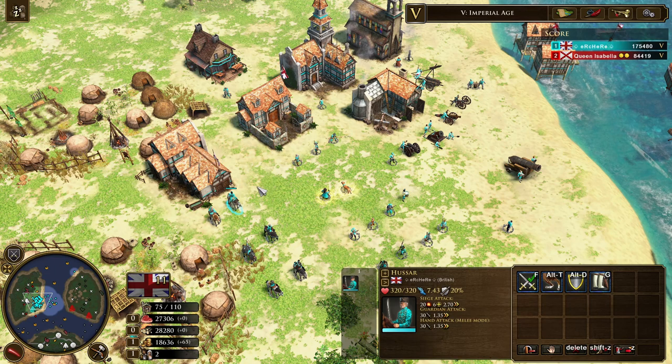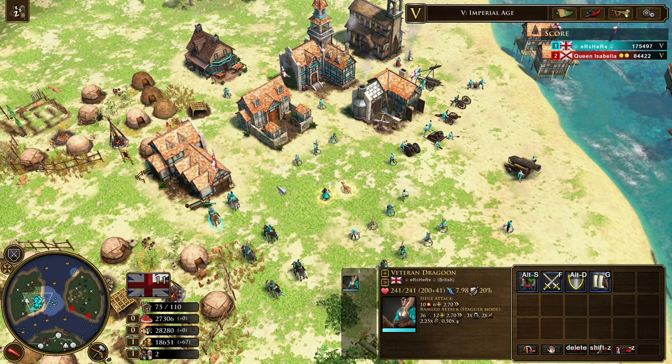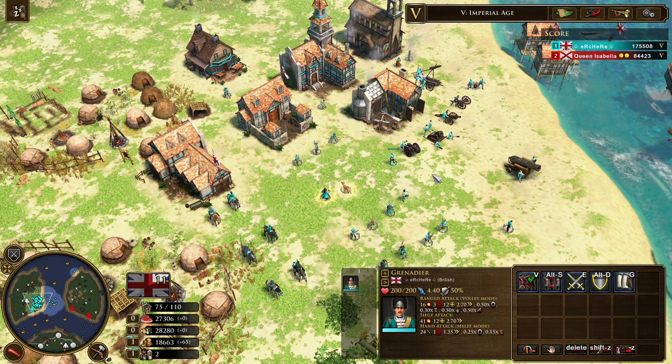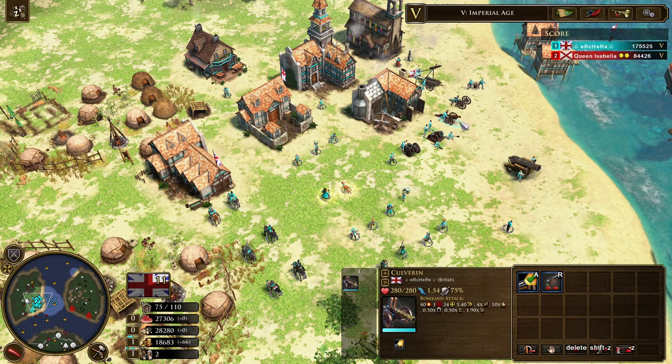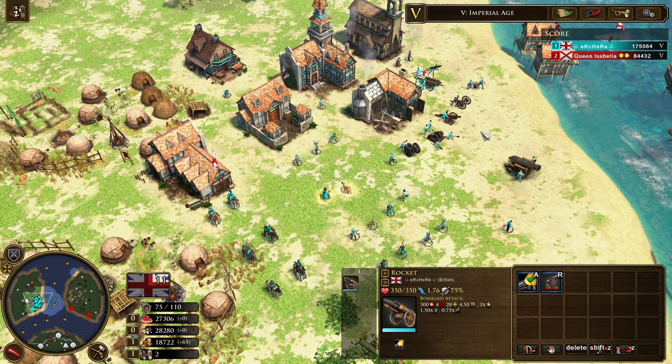Through the stable you have the hussar, a heavy cavalry that is strong against rifle units and archer types, also known as light infantry, and also good against artillery. There's also the dragon, a ranged cavalry that is strong against heavy cavalry and artillery. Through the artillery foundry you can train the grenadier which is strong against infantry and sieging buildings, the falconet which is good against infantry and sieging, the mortar that is only meant to siege, the culverin that is good against artillery, the horse artillery that is strong against infantry, and the petard that is strong against buildings and is a suicide unit.